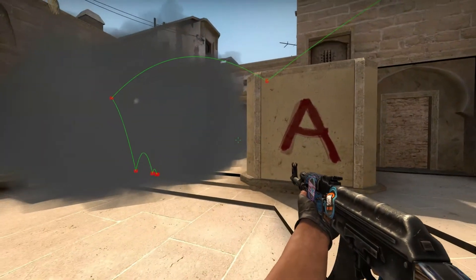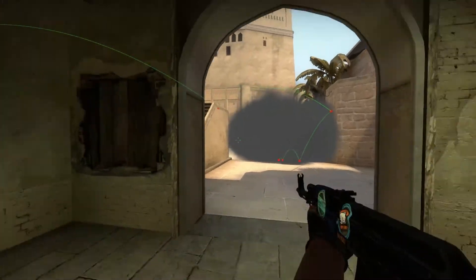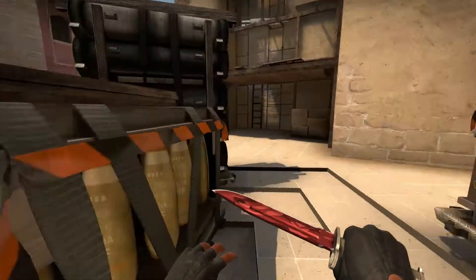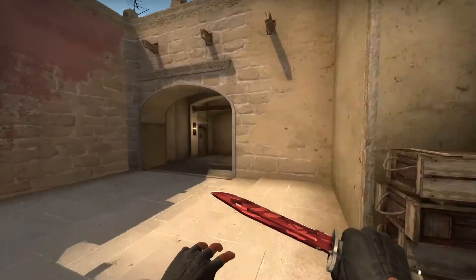It pops off from the stairs and lands right in the middle. This wasn't too perfect — you can do it better than me — but if you're a CT looking from jungle you have no chance. Only players from connector could do something, and if they're spotted behind there they have absolutely no chance seeing you.